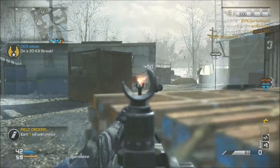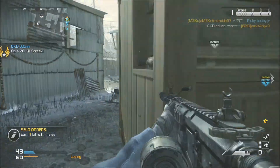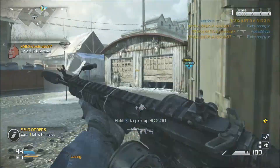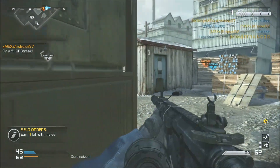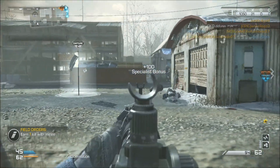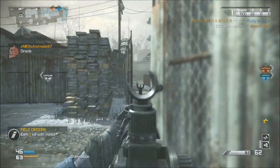Also, if I just go ahead and cap the C flag, chances are they're just going to flip to the A side and cap that, and then we're still going to be double-capped. So in my mind, by neutralizing this flag it's going to make them want to come towards it, and basically I just kind of hover around this corner right here and spawn kill them over and over again while they try and cap the flag. And it worked out.